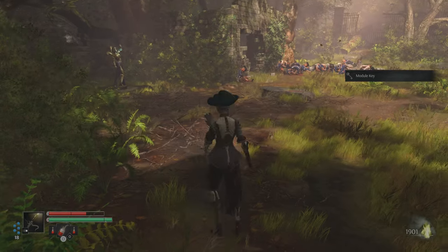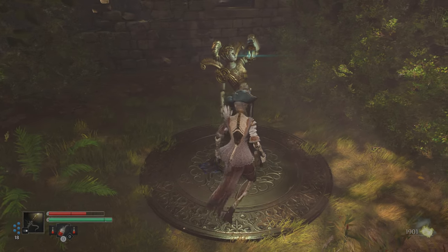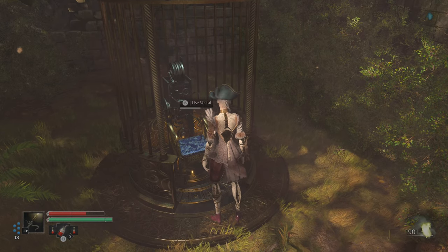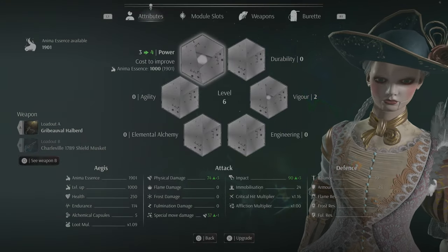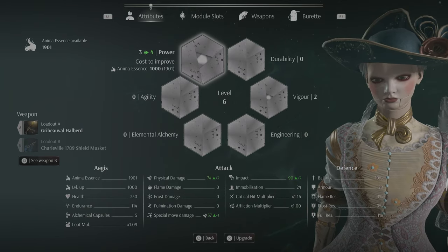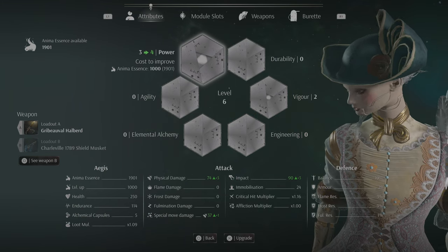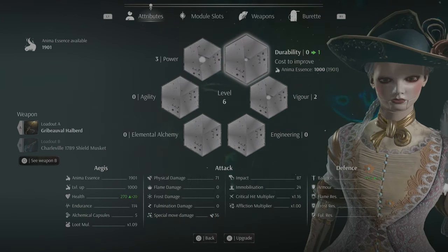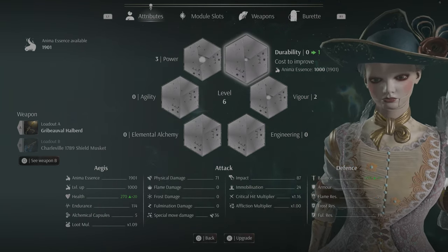The game is teaching you about module keys. Like I said, module keys unlock those slots and also upgrade the slots because there are different grades of modules. We have enough to level up here. In the upgrades menu, you can upgrade your attributes. Power increases our special move damage and physical damage. Durability affects our health, and balance is like poise — it signifies your ability to get knocked over from an attack.